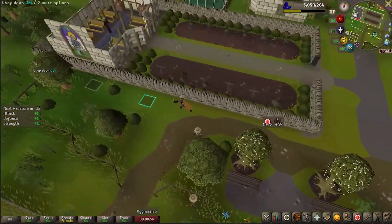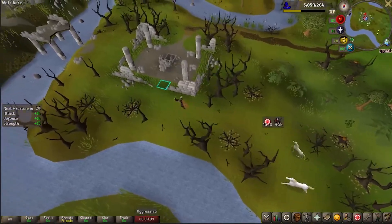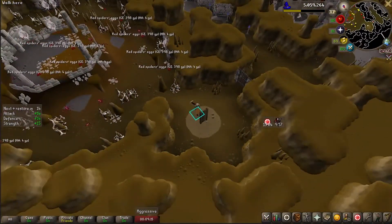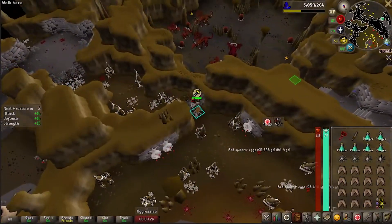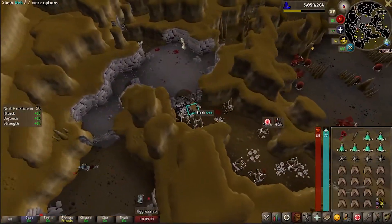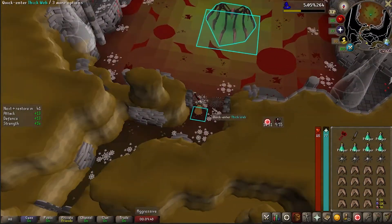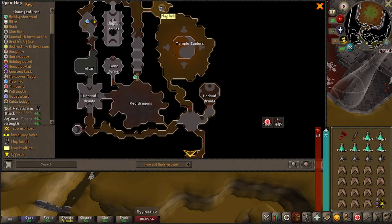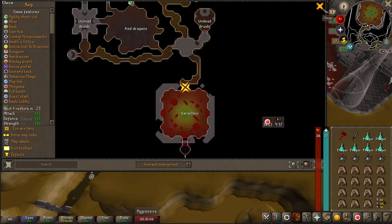Once you teleport to Hosidius, run over to your left and it's going to be the first dungeon sign there. Once you head down, there should be a ton of spiders and red spider eggs. Make sure to run past them and cut down your first web, then your second web right after that, and finally the third one, and you'll be at Serachnus's lair. You can see on the quick map — run directly south once you get into the dungeon itself. This is why you need a knife or any other sharp object.